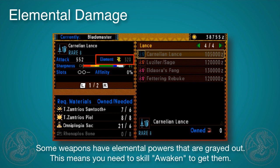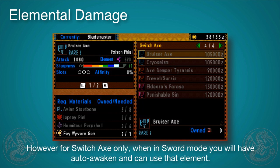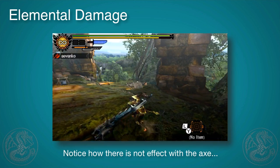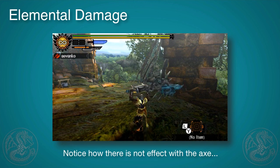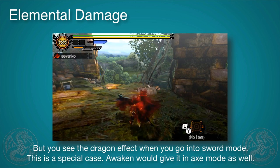Also note that some weapons have elemental powers that are grayed out, or a status. This means that you need the skill Awaken in order to use them. It is worth noting, though, that for Switch Axe only, when you're in Sword Mode, you will have Auto Awaken. So for example, if you're using the Axe here, which has a grayed out Dragon, you're not going to get anything. But when you go into Sword Mode, you'll start to see the element effect on your Switch Axe. It's a nice little trick and something interesting to keep in mind.